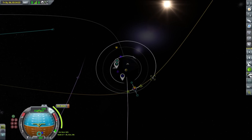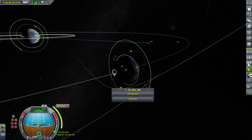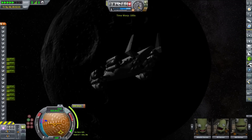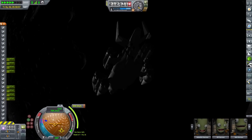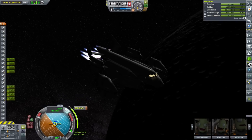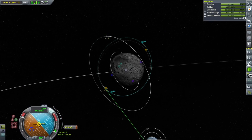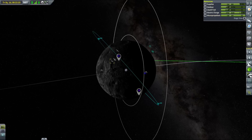As we are nearing the moon, our destination, it is time to set a maneuver node for orbital insertion. This time we'll enter a highly inclined orbit around the moon as we need to land in multiple locations and perform orbital survey over spots that are far away from each other. We have multiple contracts that require readings from the moon and we still need some more science, so this mission is a perfect opportunity to do all of that in one go.